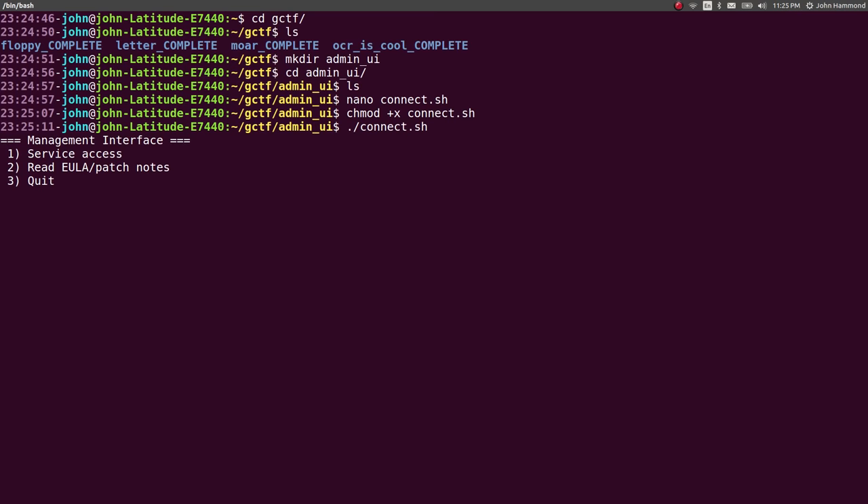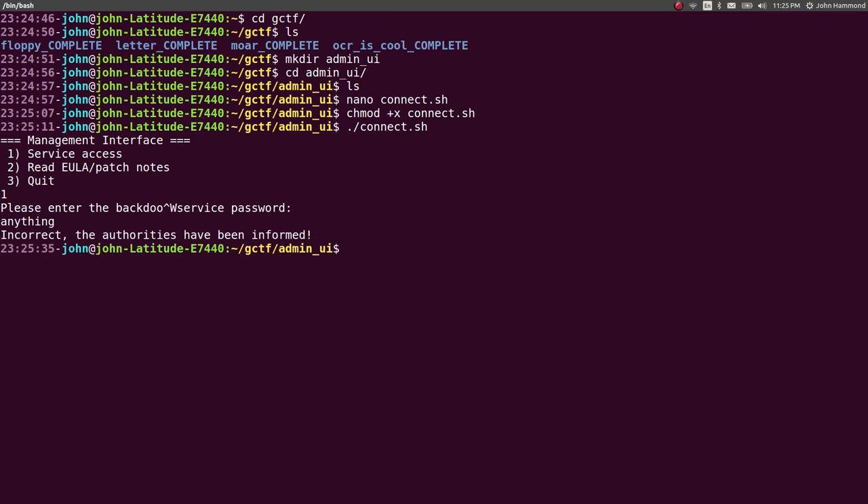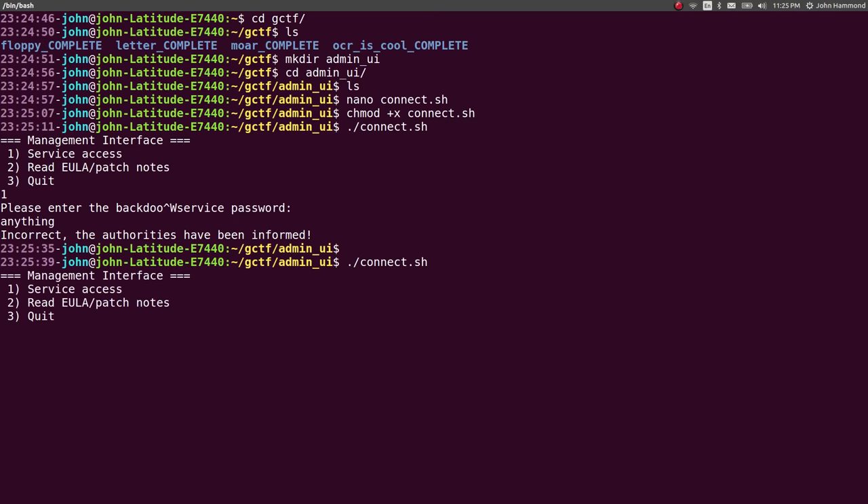So we get this little service, this little program we're talking to here, and it's a management interface. We've got some options: service access, read EULA and patch notes, and 3D Quit. Let's check out what the first option is. It says 'Please enter the backdoor service password.' I tried anything — incorrect. The authorities have been informed. Looks like it just logged us right out.